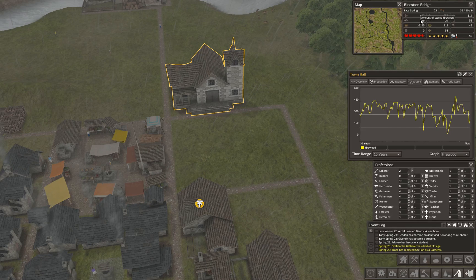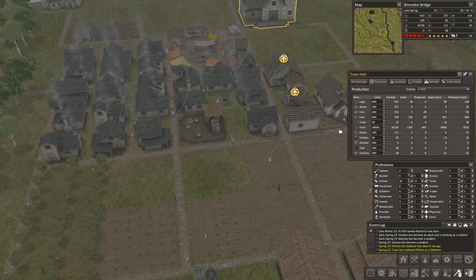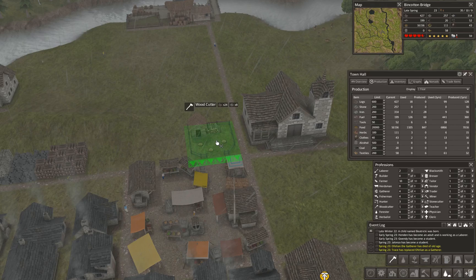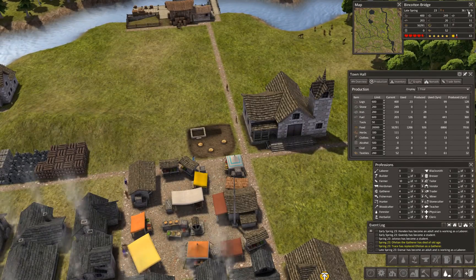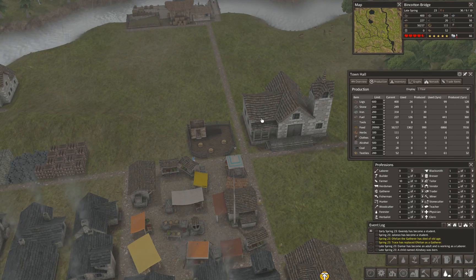We need more people cutting wood, and we need to raise reserve levels — let's go to 600 on both. We just picked up another laborer. We have a new woodcutter now; let's take the builders back down to zero and throw another woodcutter on the fire. Nine students, ten kids — numbers are looking good.